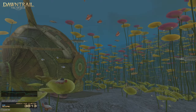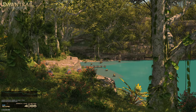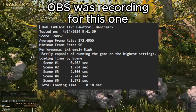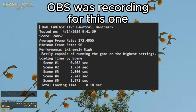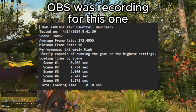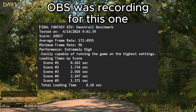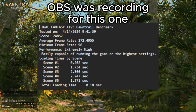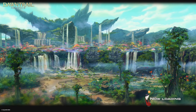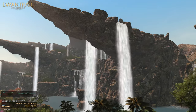I could be misreading that label, but that's what it sounds like to me. The first test was with AMD FSR. The average framerate was 172.4955, with a minimum framerate of 96, for a total loading time of 8.18 seconds, and a total score of 24,857. The total score is essentially an arbitrary number the game uses to rate your setup and performance — higher is better.